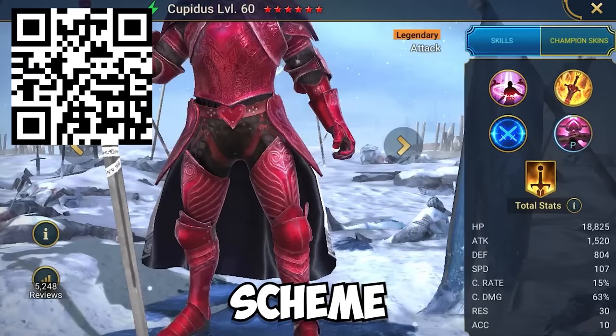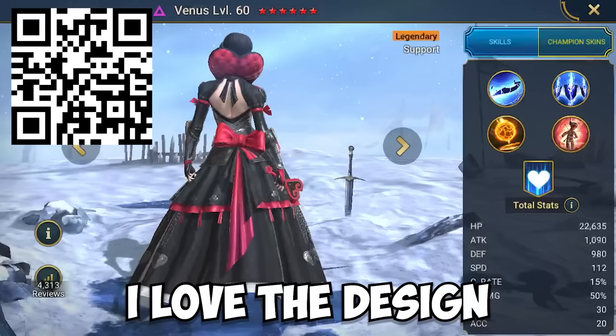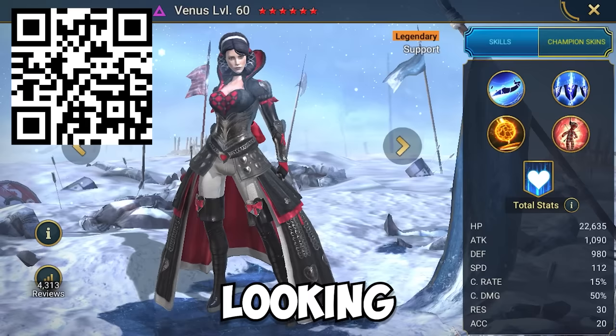And the heart sword, you can't forget that. And finally, number one has to be Venus. I love the design for this outfit with a giant dress, while still looking like a battle uniform, alongside having this menacing royal appearance.